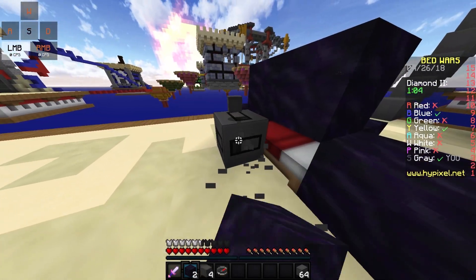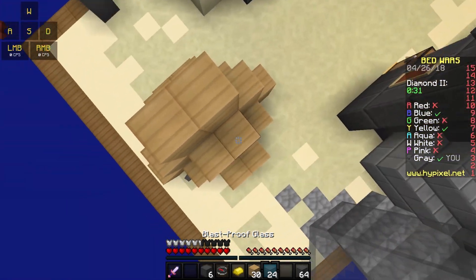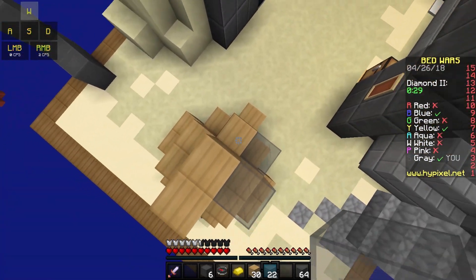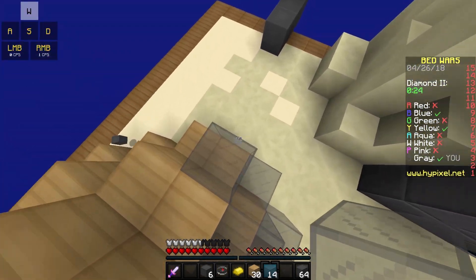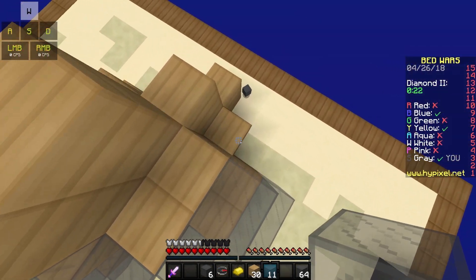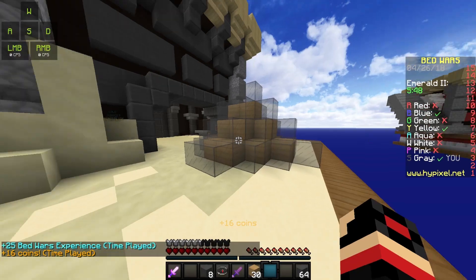You'll have to put the obsidian like that, and then on top of that you will add some wood, and after the wood you'll place the glass like so. Try not to leave any space so no one can put a TNT on the side. Straight off, cover your bed — and look at this defense — and we are not done yet.